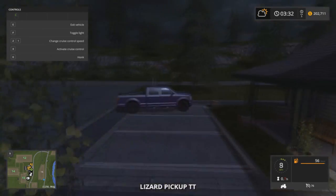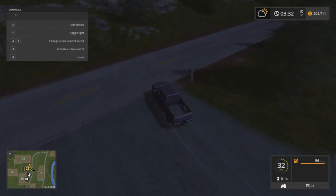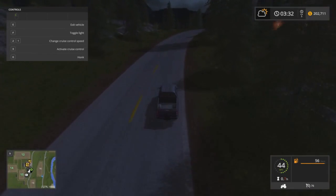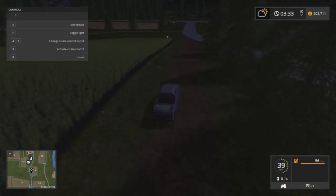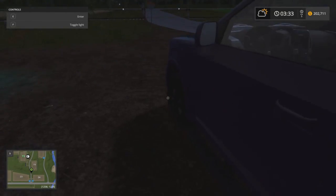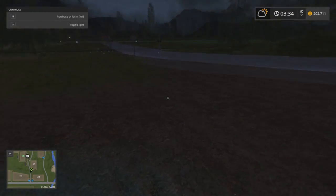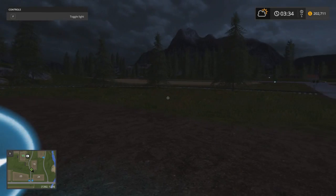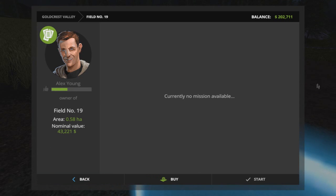If you saw my last special, you'll know why I went with the newer truck — it is way better for hauling and pulling trailers. The first piece of property we're going to buy is this one here. I want to buy two properties that are close to the farm, because there's enough room to add tractor and equipment parking. So let's buy this field — we now own it and we get the crop that is on it.